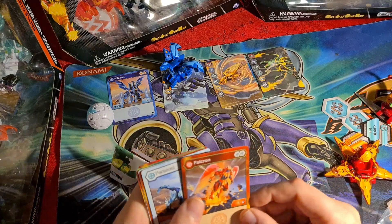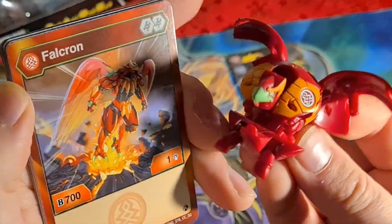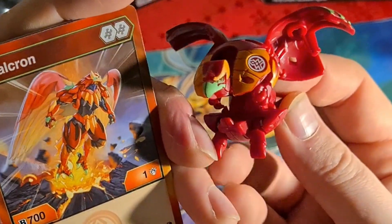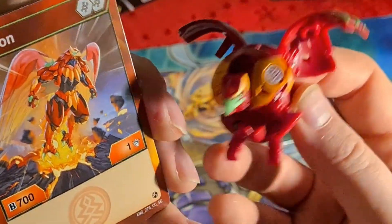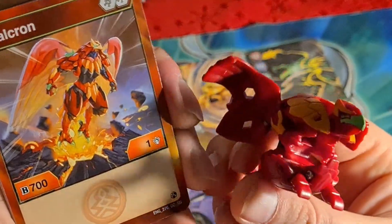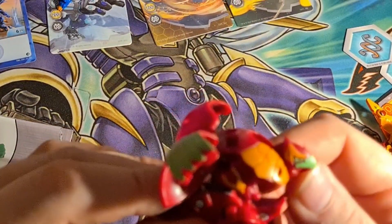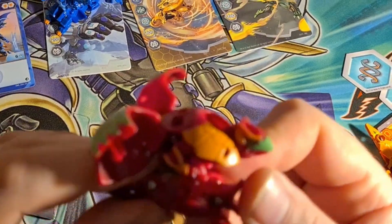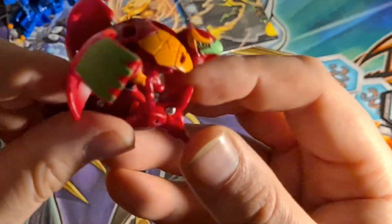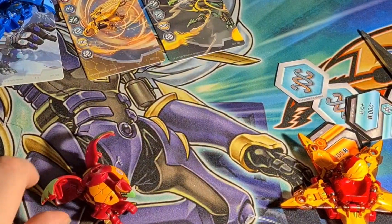Next one we're looking at is Falcron. 700 B-power — that's a little bit stronger. Comes with two Helix cores, so obviously that's strong. The strongest Helix being 600, bringing him up to 1300. No damage though if you go that route, because he's sitting at just one lowly damage. But if you're going for the B-power wins and boosting up your damage with cards, maybe a very good Pyrus Bakugan for that. The nice lime green beak, orange eyebrows, beautiful green wings. His arms are static — they don't move — but the little feet move. He doesn't need a core but that's okay.